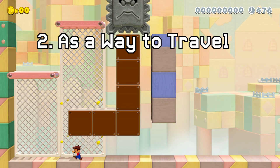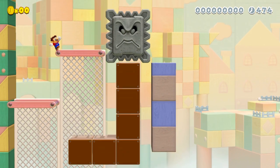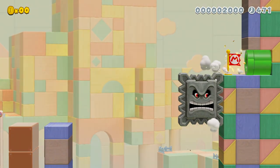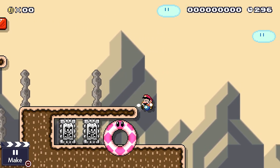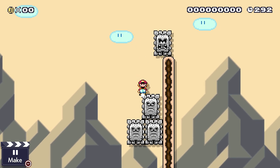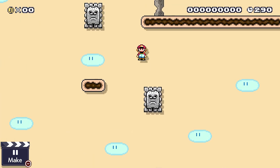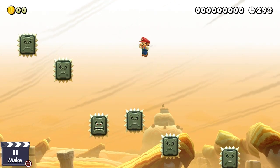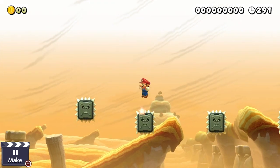Because you don't take damage from the thwomp in the 3D World game style, it can now be used as a way to travel vertically or horizontally in a course. In the Super Mario World and New Super Mario Bros game styles, Mario can use the spin jump ability to constantly hit the thwomp's head, which actually allows him to move with it. Mario's spin jump move can be a bit tricky, but when you get used to it, it can be a good tool to get around a difficult course.